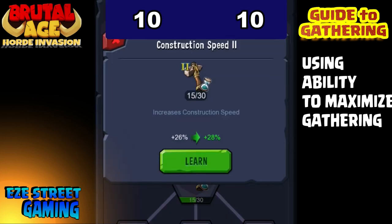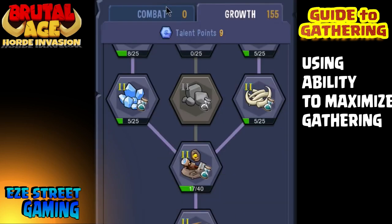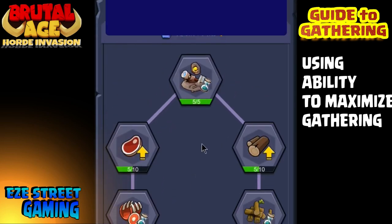Once you get a second ability screen, you want to go back and change your setup. You want to make one ability screen all combat and one ability screen all growth. Then you'll switch back and forth depending on what you're doing — switching to combat when you go to war, and switching to growth when you do a big building upgrade or research.